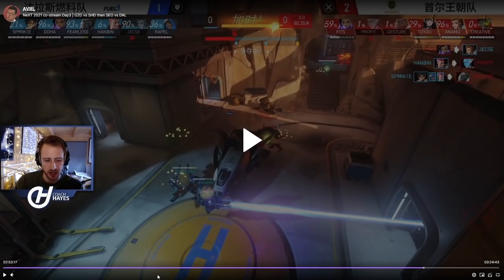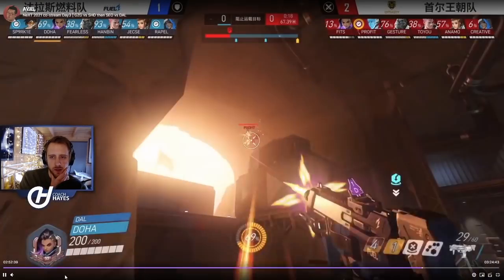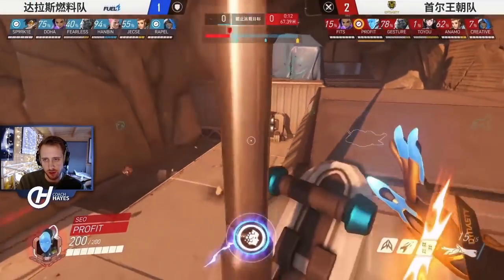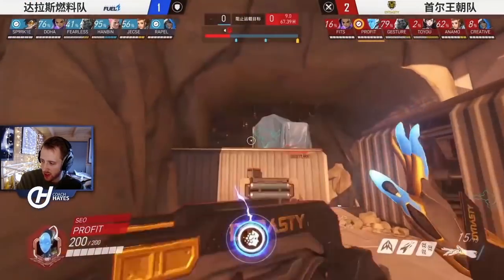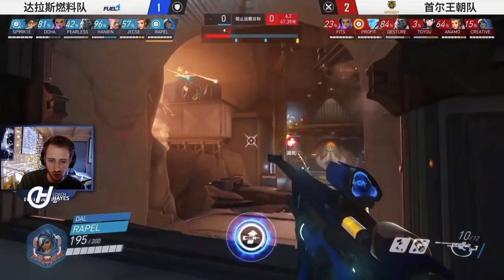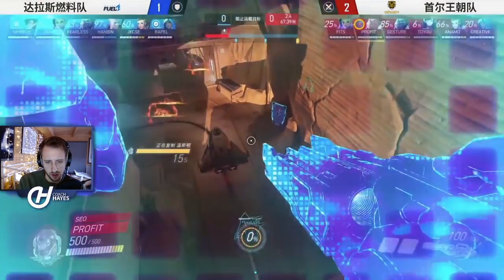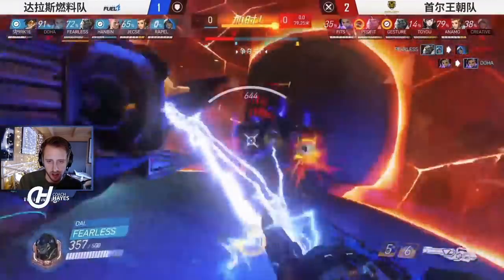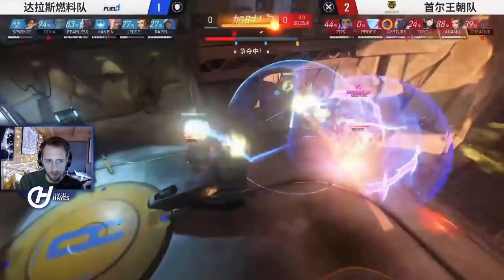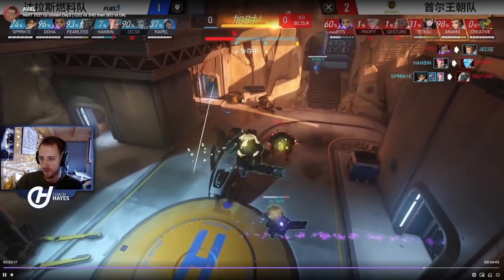Dallas had the advantage there. They have grav and EMP coming up soon, plus nano and pulse. This goes back to the previous fight — Soul struggled because they didn't have alts to work with. They had echo clone, but clone is not an alt you can consistently win fights with. It's good for disruption, but Soul only had one primary — grav — and EMP as follow-up.